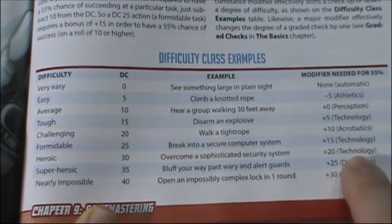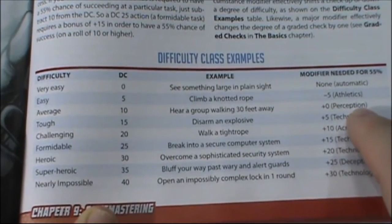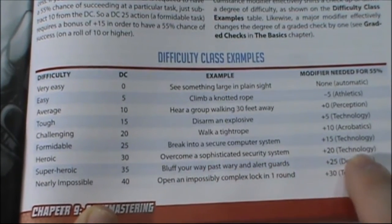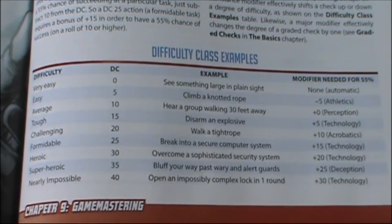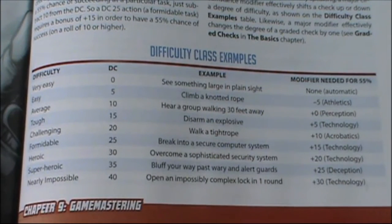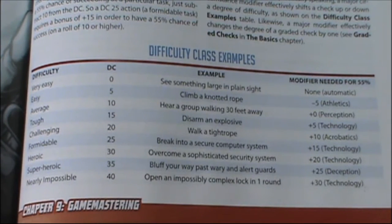This also tells us which skills apply. Listening for people is a perception check, walking on a tightrope is acrobatics, and overcoming a security system is technology. That's how difficulty class examples work. You're not always going to have the perfect guide — something will come up in your story that's not on a list, and you just need to decide as the game master what the difficulty of that check is going to be.